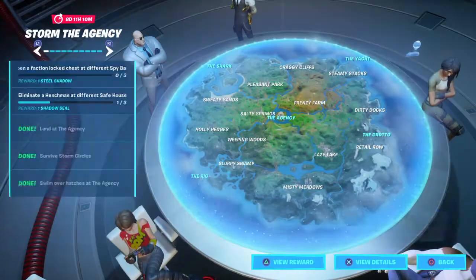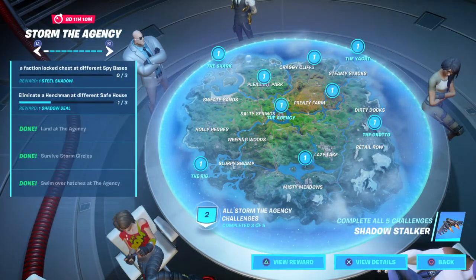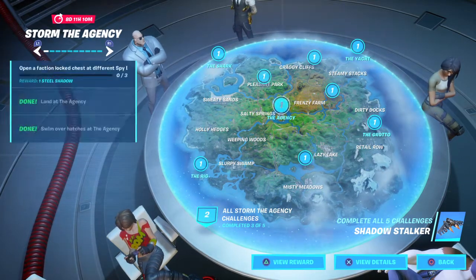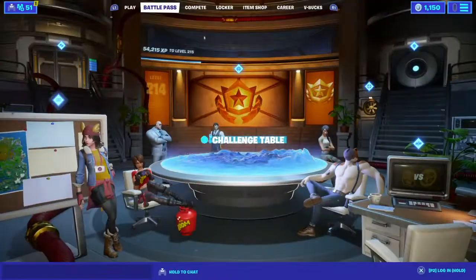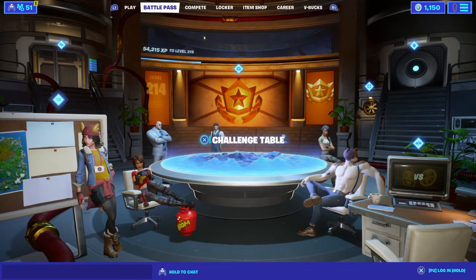Brand new challenges — basically you gotta complete: land at the Agency, survive 10 storm circles, swim over hatches at Agency, eliminate henchmen at different safe houses, and open faction locked chests at different spy bases. Thanks so much for watching — feel free to drop a like, subscribe, and hit the post notifications bell so you never miss a video.